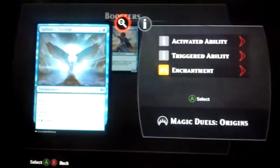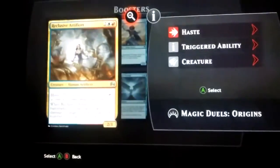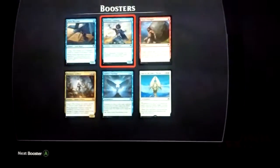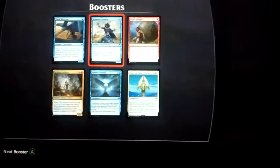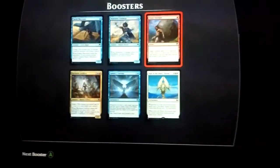I needed that one too. It's going to go in my mono blue. Includes an artifact on the battlefield — it's probably going to go in my buddy's artifact deck. Those three, I think I have four of each, so I didn't really need those.